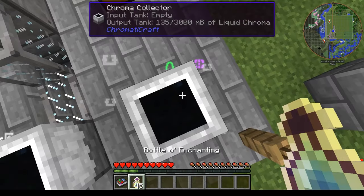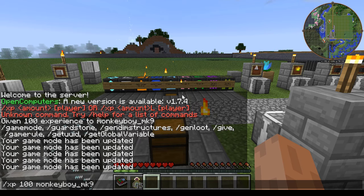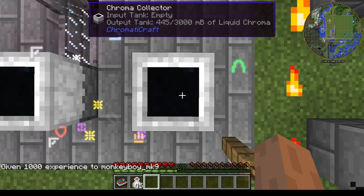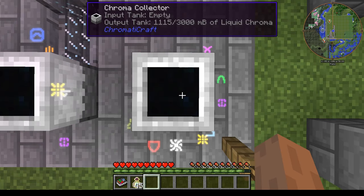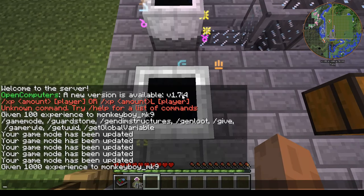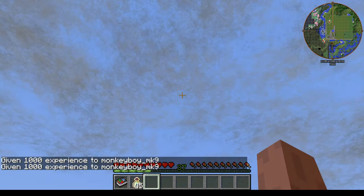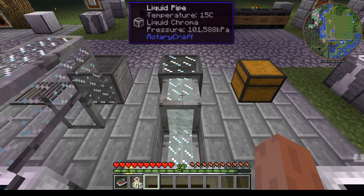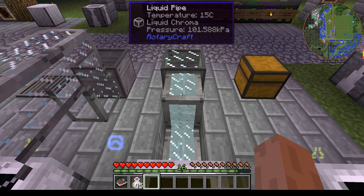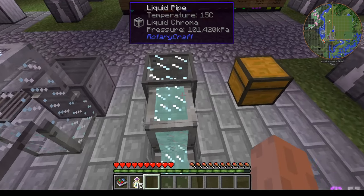You can see now inside the thing we have liquid chroma. I'm going to use a command to give myself a bunch of XP — 100 is only about five levels so let's give myself a thousand. You can see it's going to start draining down, and as you wait it drains out of you faster. We now have one bucket of liquid chroma. This can be automated with RotaryCraft pipes. I put glass over the top so when it rained it didn't fill up with water. The liquid chroma kind of cycles between a bluish color and a pinkish color.